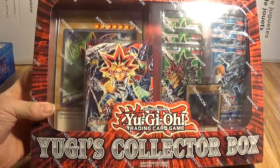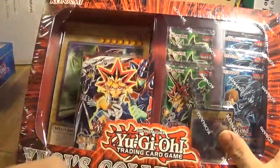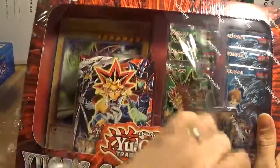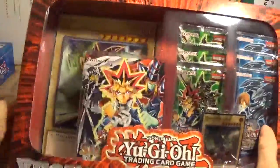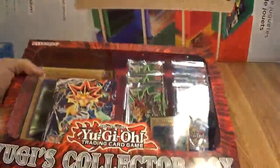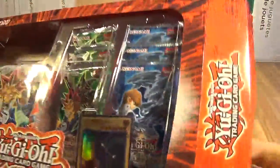I've already done the unboxing of the Kaiba collector box. I thought I'd do one of the Yugi one, and we will see — I'm really interested to see what's in these packs here. The giant promo cards are pretty cool though. I already got one of the Blue Eyes. Alright, let's open this up.